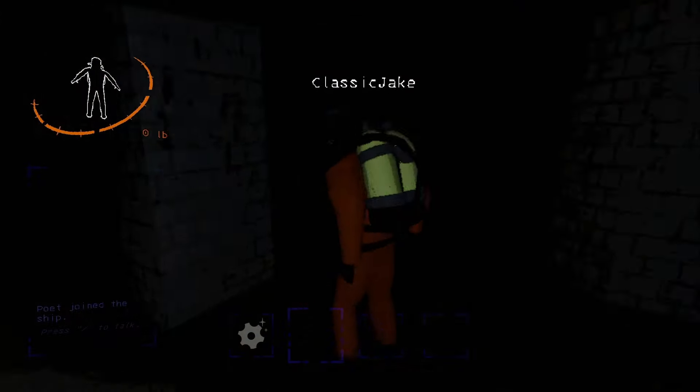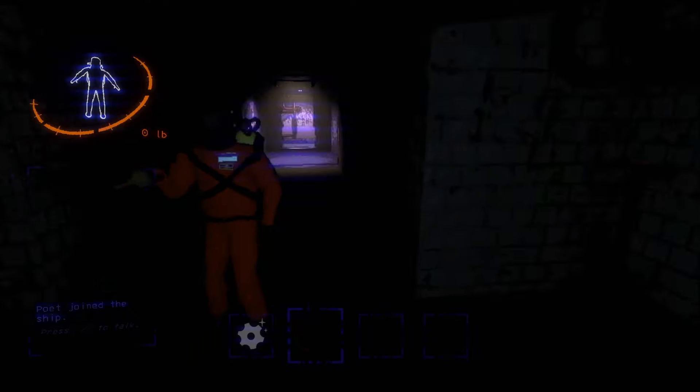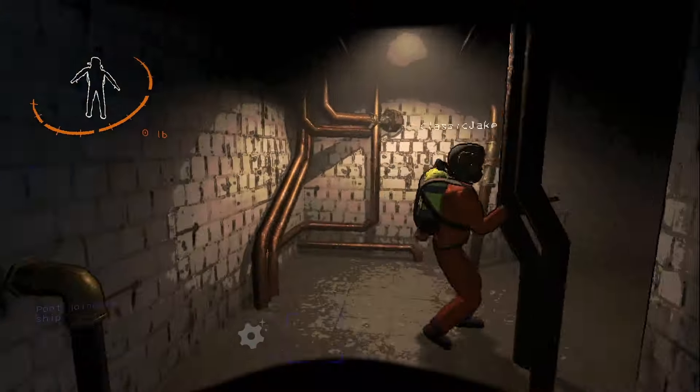Oh my God, I'm so terrified. I hate this game. Found a key. I would spam right-click to try to at least eliminate it a little bit, and also scan for items. Well, that seems like cheating. So I'm just going to go blindly walking into the dark.